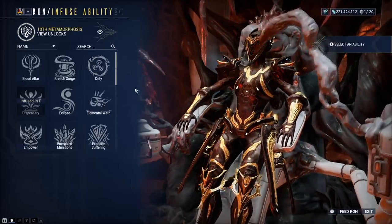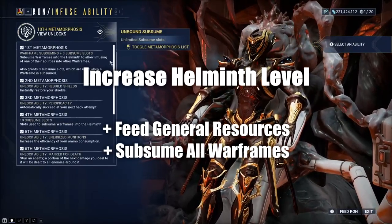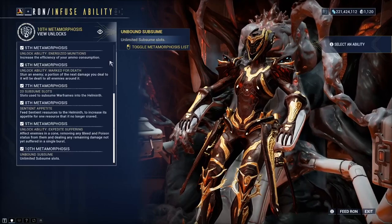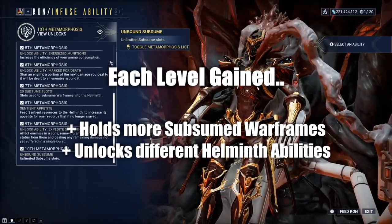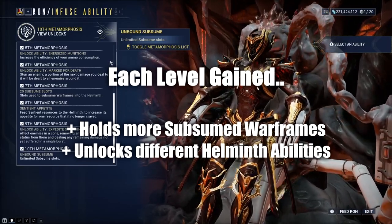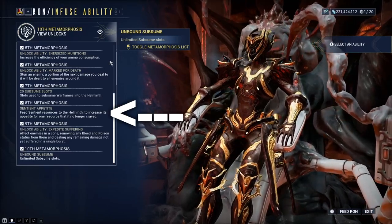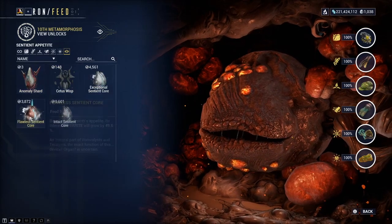Let's break down what we see here by starting with the Helmeth level in the top left. To increase your Helmeth level, you can either feed it with general resources that you gain throughout missions, or subsume and kill off a Warframe, which I'll explain a little bit later. For each level you gain, you unlock more room to subsume Warframes and learn more abilities, whilst also unlocking Helmeth-specific abilities for your Warframes. There is no rush to level up, so please take your time. However, at the 8th Metamorphosis stage, you will also be able to use sentient resources to reset any cravings that Helmeth once had.